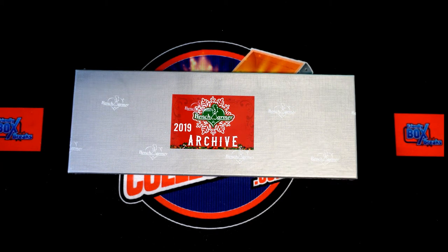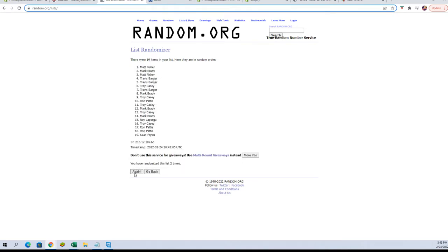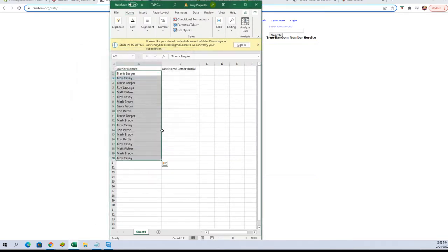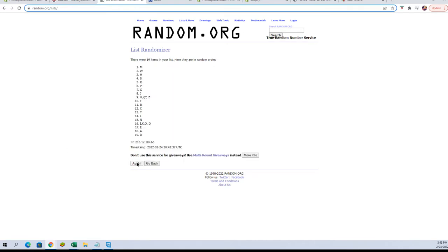It is go time! It's the 2019 Benchwarmer Holiday Archive Box 104. We've got our owner names and the last name letters going through the randomizer seven times each, and we'll see who everybody's got when we pair you up on the spreadsheet. Let's switch over and start our randoms - grabbing our owner names, one, two, three, four, five, six, and seven. Now let's get the new randomizer and our last name letters, going seven times: one, two, three, four, five, six, and lucky number seven.